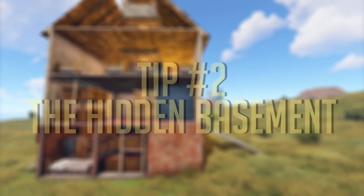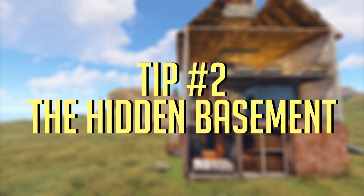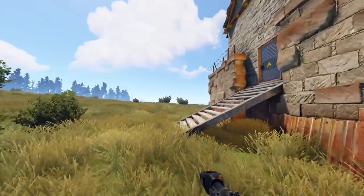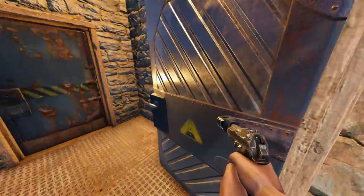For my next tip, I'm going to show you how to trick raiders by hiding your most important stuff inside a hidden basement. Here we have an example base, and a raider would probably think that your main loot is somewhere in the middle to the top.